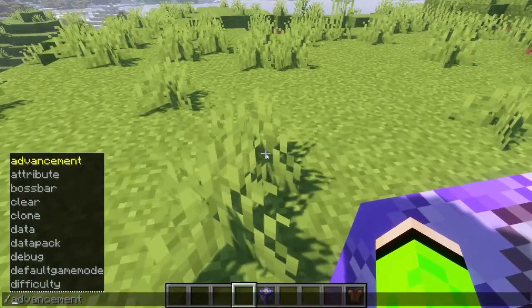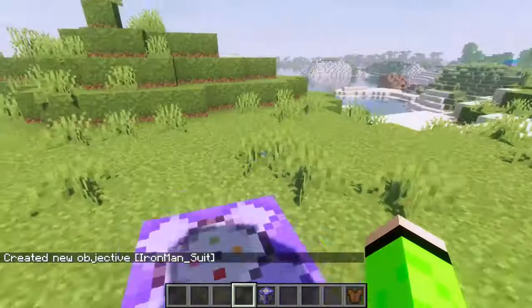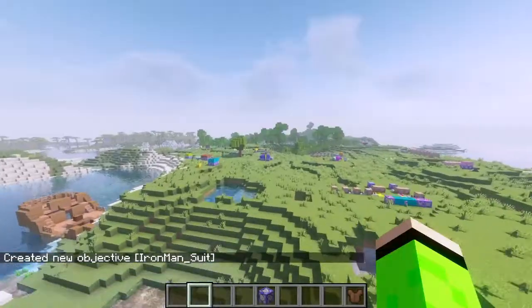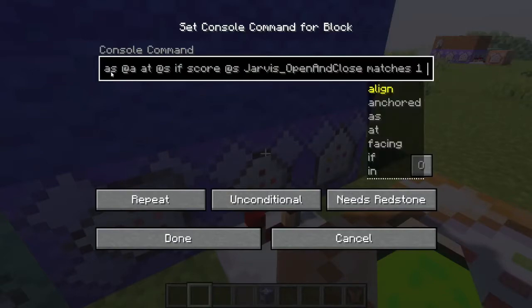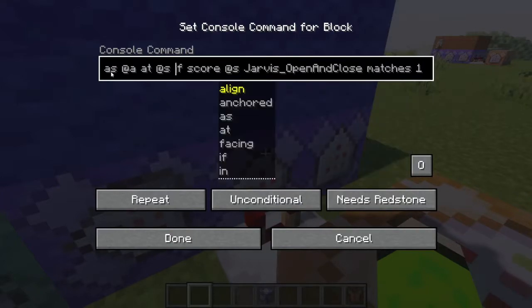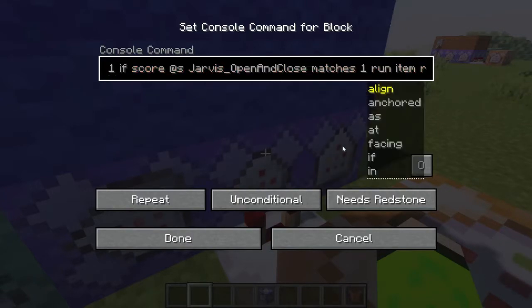First I need to make a scoreboard so that when you activate a command, the suit comes on. I'll go over to my Iron Man helmet command block, which makes it so that if you run the command '/trigger Jarvis opening close' it takes on the helmet. Then I'll add a condition: if 'Iron Man suit' score matches one, so it only triggers for the Iron Man suit.